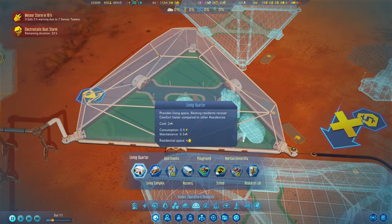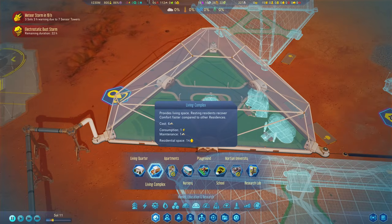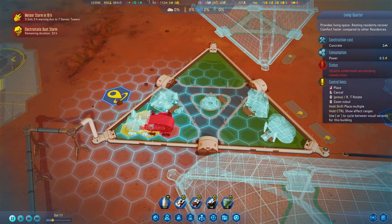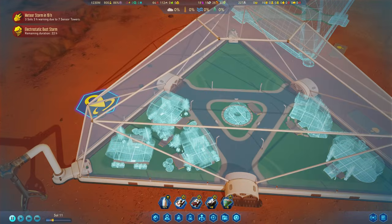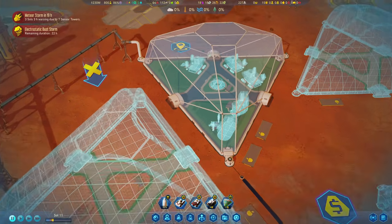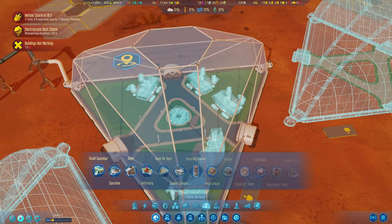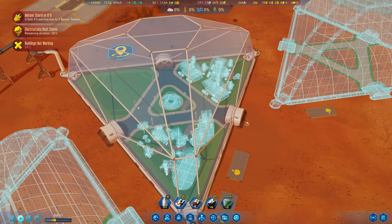Next up we do need some housing. The living complex is probably the one I would go for — we have resting residences that recover comfort faster and house 14 people. Actually, let's go with the living quarter; I think that has a higher comfort rating. In the more quiet area we can have them over here and they'll also have a smaller garden in the center. Let's build them like this, because there's going to be a connection with that dome and that dome at some point — they need space as well.